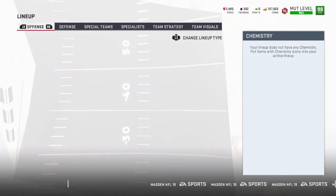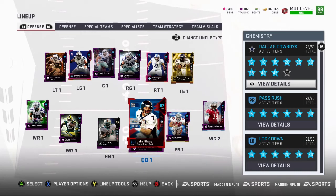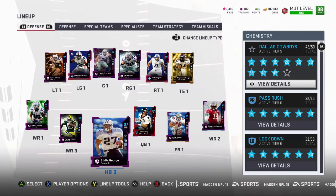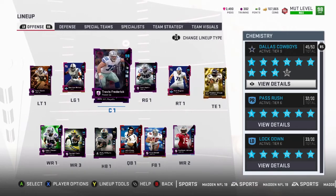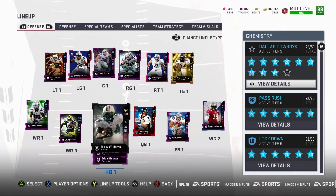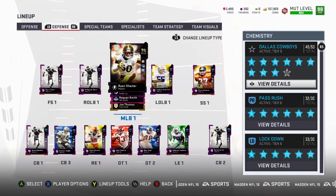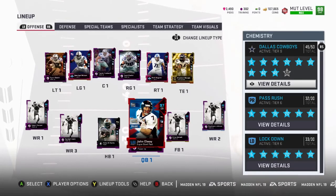I'm waiting on the Dak Prescott power up because his throwing deep accuracy isn't good and I've had problems, so I'm keeping a backup QB for solo battles. I got Ezekiel Elliott yesterday and I'm going to upgrade his card, but I'm waiting to see how Eddie George goes first to save coins. I also put DeMarcus Lawrence back in because I expect him to get another card that'll skyrocket his rating.